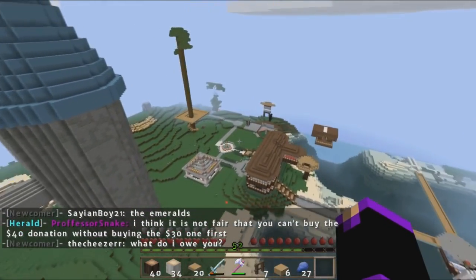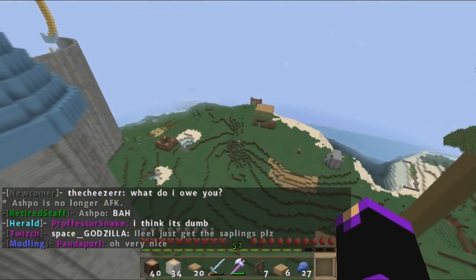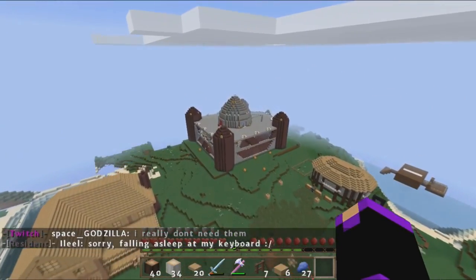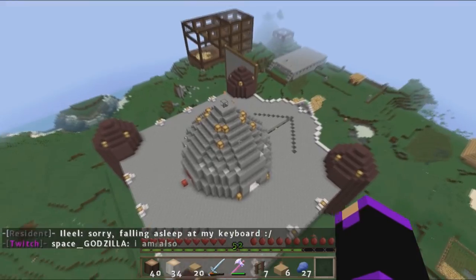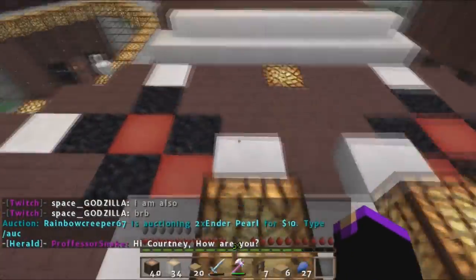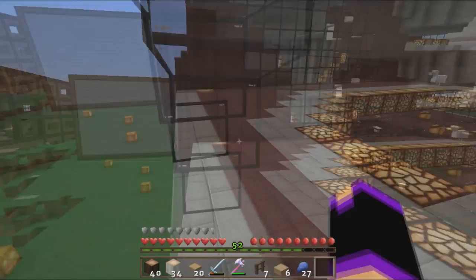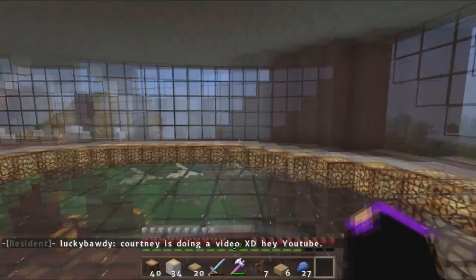Continuing this way we'll get to the town hall. Look at all this building going on - that's where my old house used to be. Here is the town hall that Felix made mostly all by himself - I didn't really do much to help. This is very odd - is it supposed to be open like this? Somebody might have griefed that, because nothing else is open like that - maybe Felix didn't finish it. But this is the town hall, which is pretty cool.